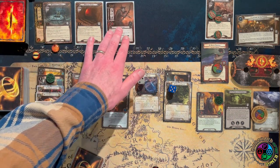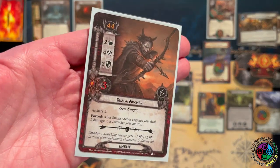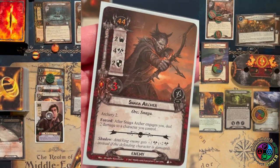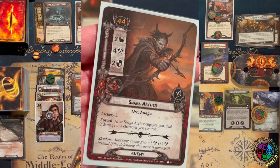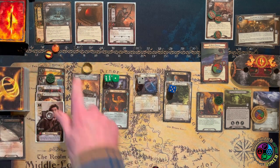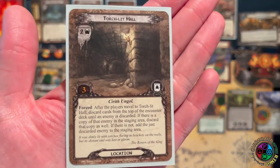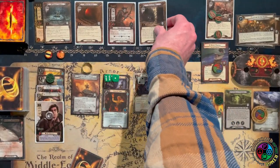We discard until we get an enemy and get the little Snaga Sniper — I call it the Sam Killer because it does two damage when it engages you and has Archery 2. So that's four damage if you decide to engage it — basically anti-Sam tech.